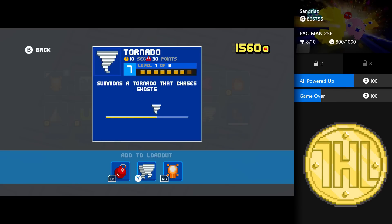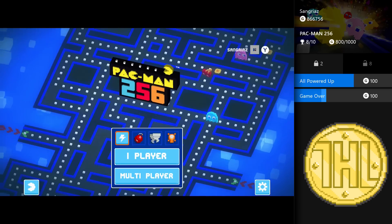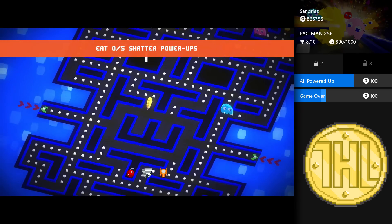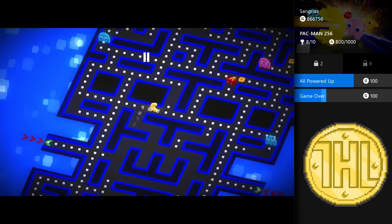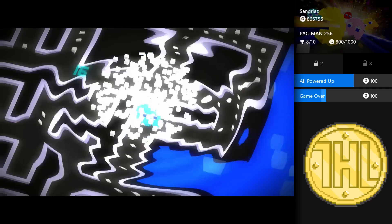So as you see there, we've got level seven out of eight. Another thing to prepare is dots for the next power-up. You're gonna make sure you have enough dots to go into the next power-up — so as you see here, we only need 39.